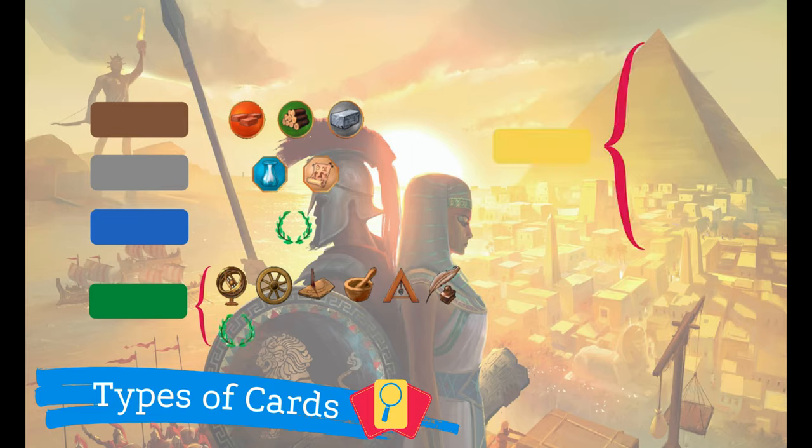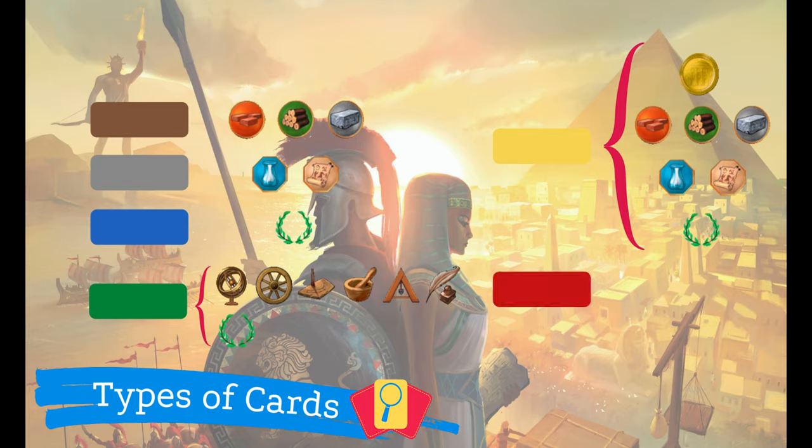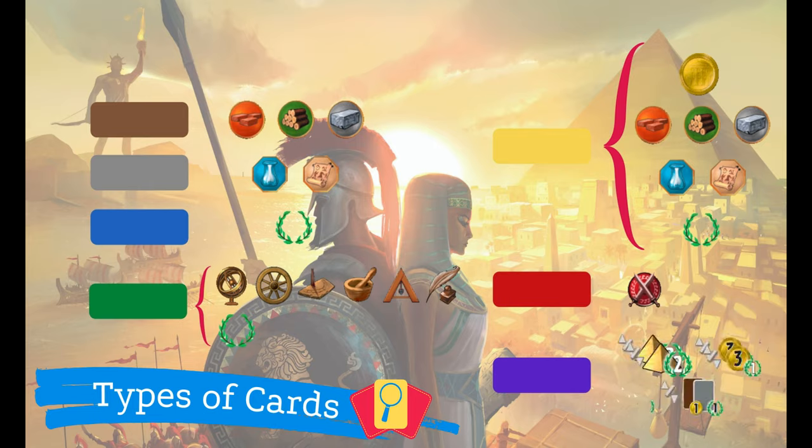Yellow cards depict commercial buildings. They are worth coins, produce resources, change their trading rules and are sometimes worth victory points. Red cards represent military buildings and they increase your military power. Finally, purple cards are guilds — they allow you to score points based on specific criteria.